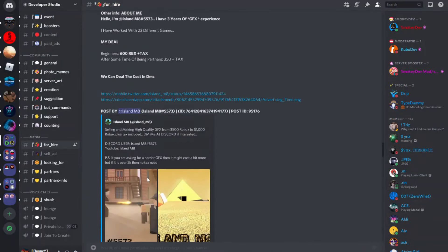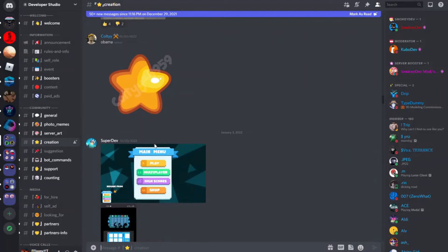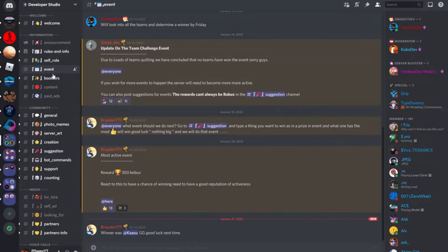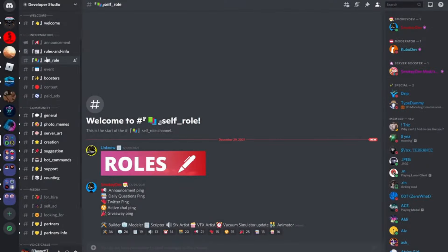I've partnered up with Developer Studio — a place where you can get hired, hire other people, and even flex your creations. They have events, a bunch of fun bots, and even custom roles you can apply to yourself. Make sure to click the link down below and join their server today.